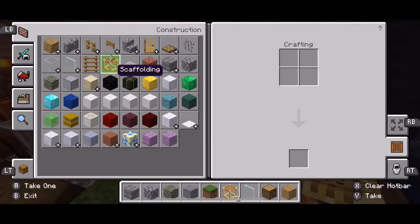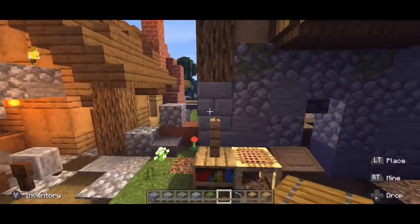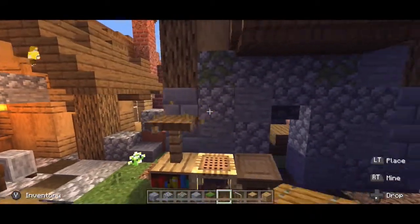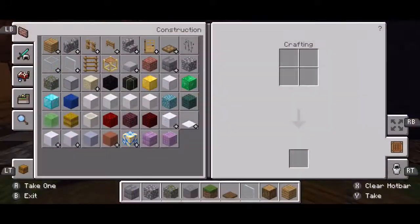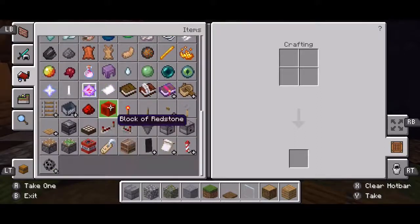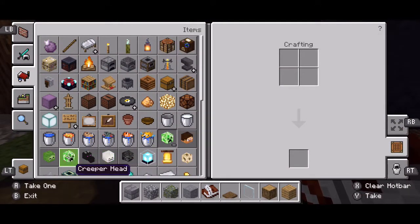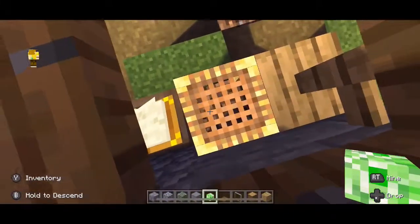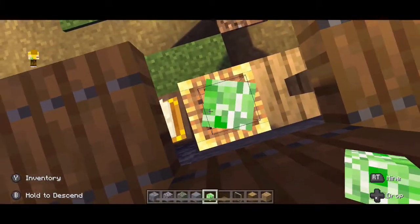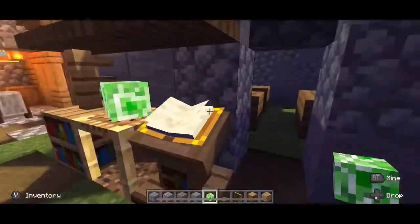I wonder if we have any spruce slabs — there we go. We can do a little overhang. We could put a book on the lectern, that'd definitely be nice — we just need a book and quill, we can place that there. We can have a creeper head to look like cabbage just in here, and from any angle other than right there you shouldn't be able to see the creeper head. So that's pretty good.